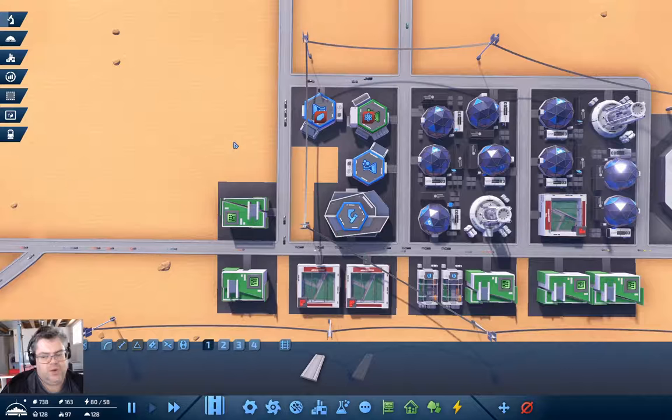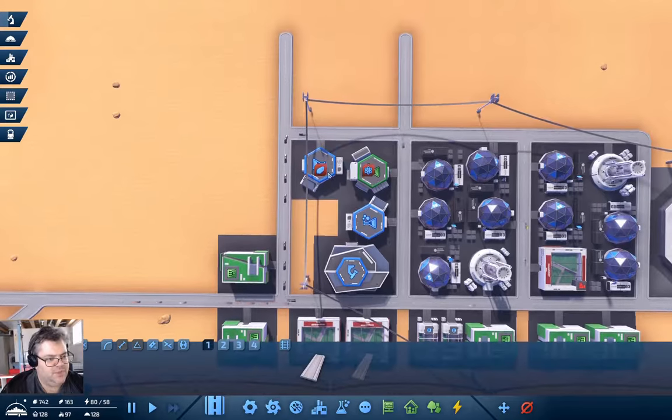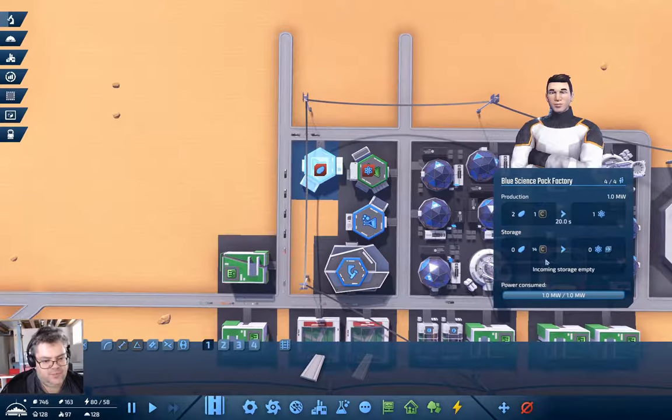We get another blue science production, then our green science can keep up better. If we want science to be moving faster we need more scientific type stuff going on. Let's up the tempo here — now we're filling up with carbon. Iron is coming in as well.